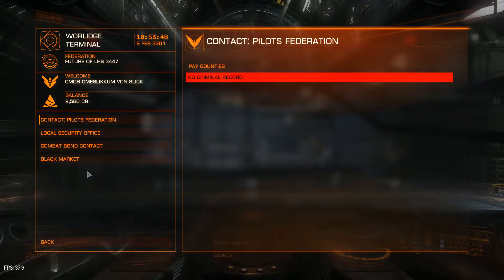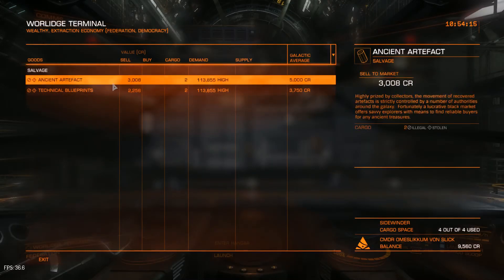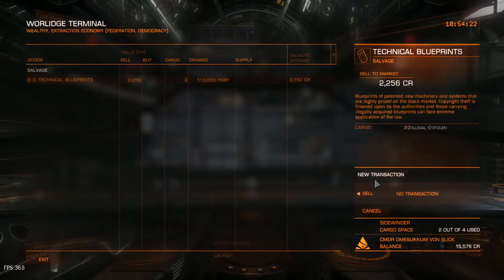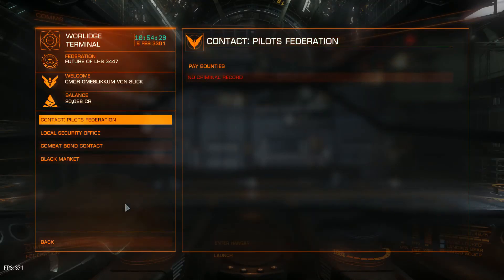I went to the Warlich Terminal — pretty dangerous because I was scanned in the meantime, but I went to silent running and they couldn't find me. Silent running will be covered in another tutorial. If you go to the black market you'll see what you have and you can make a lot of money out of it — just sell them and that's it, you've made money. That's it for now; next tutorial will be about bounty hunting. Hope you enjoyed it, leave a comment and see you in space. Bye!